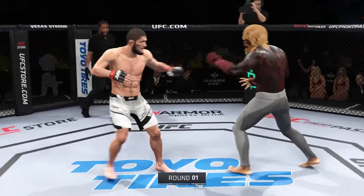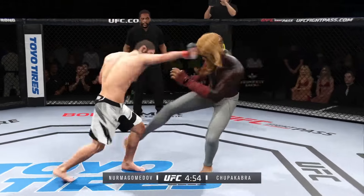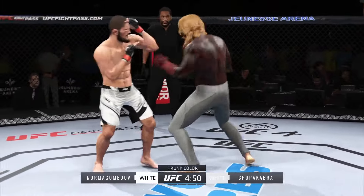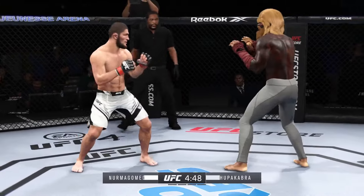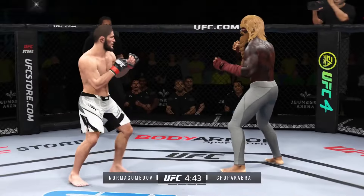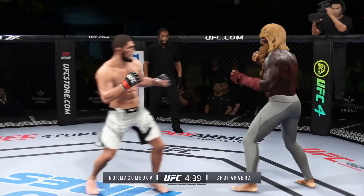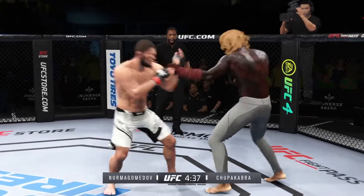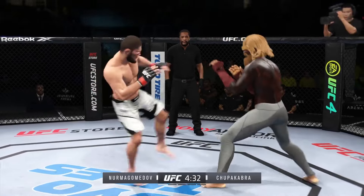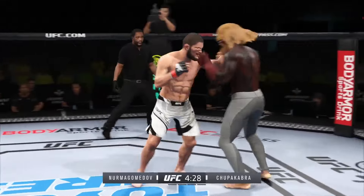Here we go with round one. What looks like a classic matchup of striker versus grappler doesn't always play out that way. Given what these fighters said on Thursday, the game plans seemed pretty clear. The grappler will try to get forward, secure takedowns, even willing to pull guard. The striker needs to maintain distance and fight behind that beautiful jab.